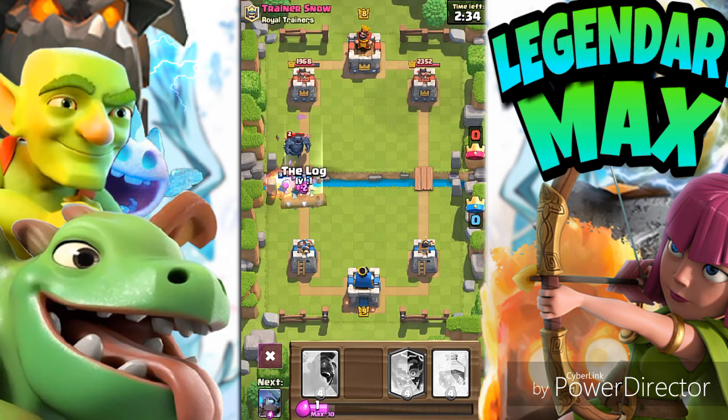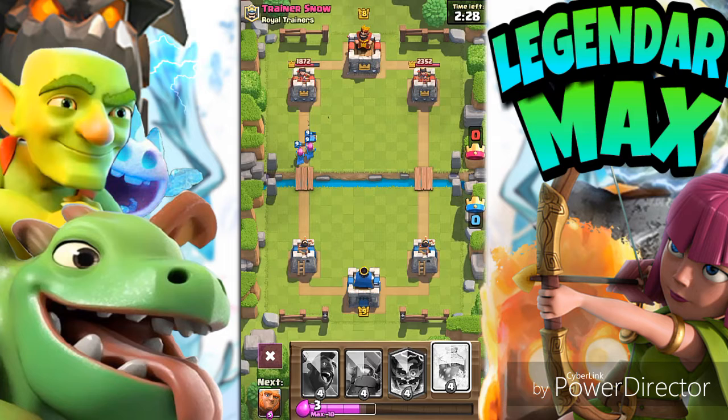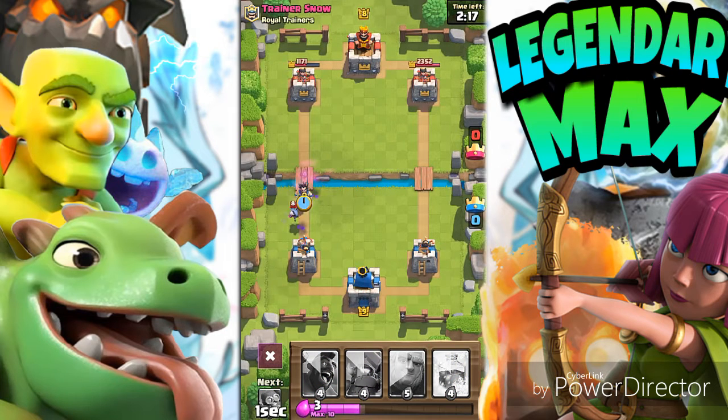You can see the Bomber is very good. If you guys don't have the Log upgraded, you can use a Bomber instead. The Bomber acts like the Log — it takes out multiple troops. The Electro Wizard does it too, but I know most of you guys don't have a legendary card leveled up yet.